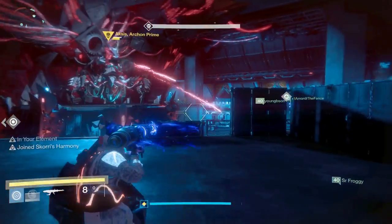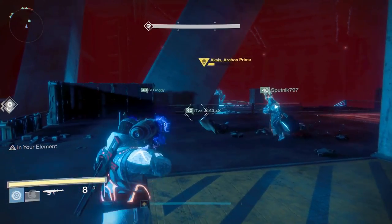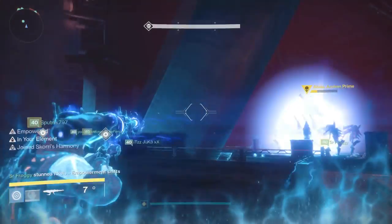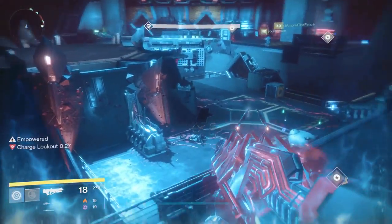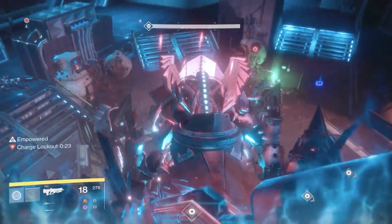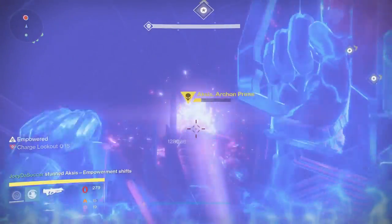Then the fastest way to get to 390 light — really the only way — is to do faction packages. What I do is just do bounties, patrols, whatever you can do just to get that reputation up, and that's basically it.